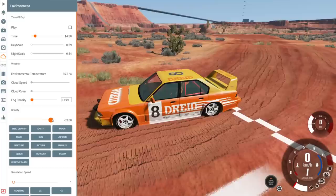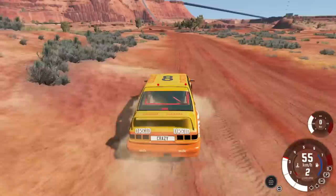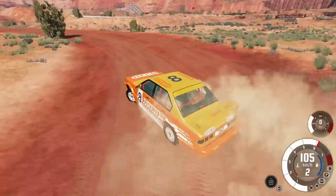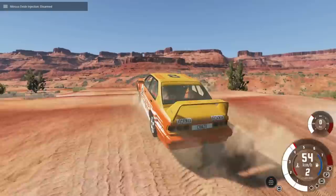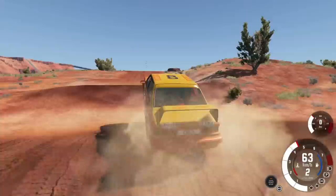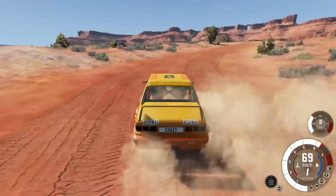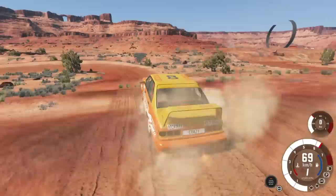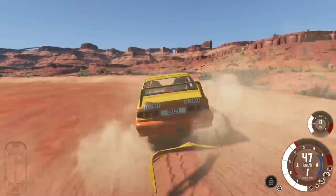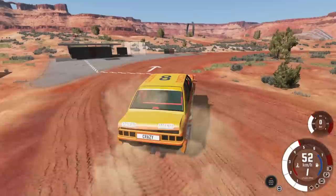Dropping gravity to 7.5 - now lighter than Earth. This drastically changes things. I'm sliding everywhere and not getting grip, having to go really slow. I'm not really focused on speed. When I take a hard landing it's light so I'm not doing much damage. Some glass goes, body panel falls off, but it's manageable. Another lap done - now let's get crazier.